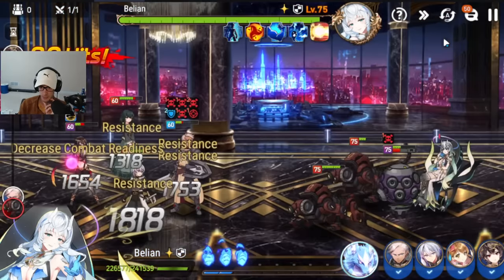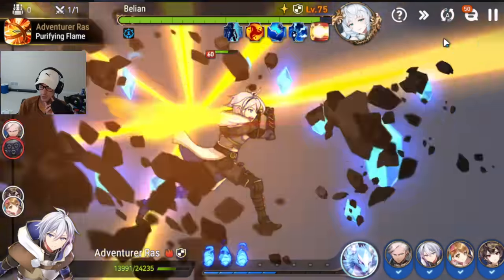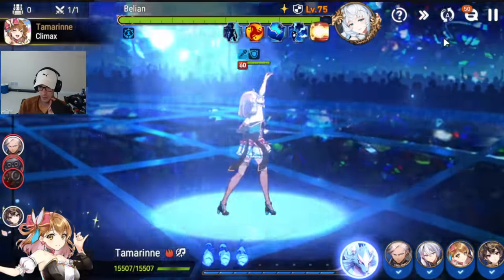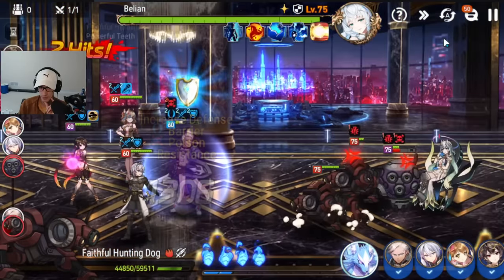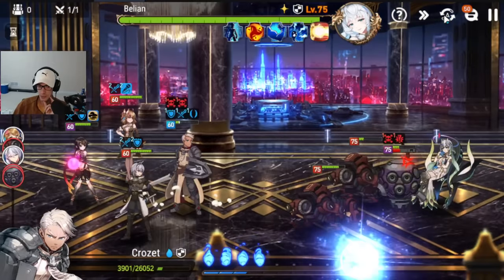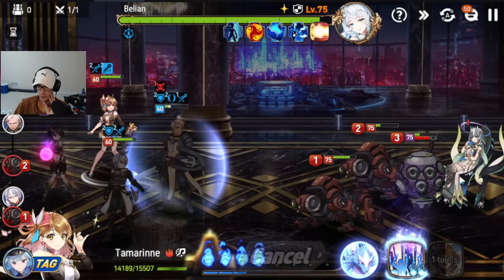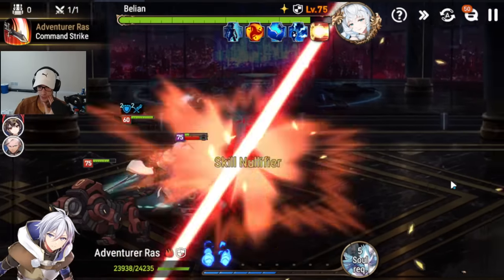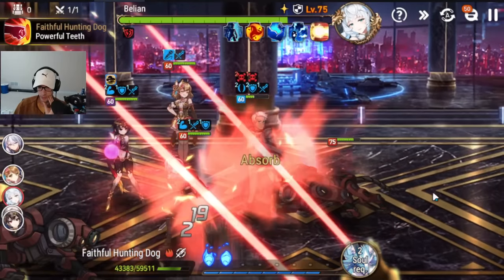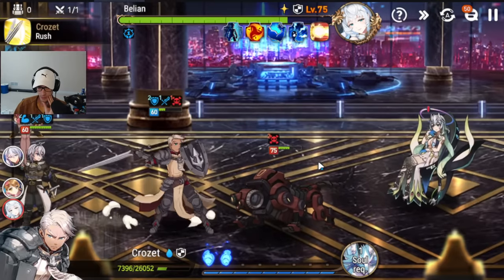Every time one of the mobs attacks, Crozet is going to be getting skill null again. If you want to manual it, instead of hitting Bellion it is often better to hit the mobs instead — this makes it a little bit faster. If your gear isn't fully upgraded, you might struggle a little bit on auto. By attacking the adds, you create an opportunity to attack her more consistently. If Crozet falls below 50% HP, he starts getting barrier and shield, which helps with survivability. You can also soul burn your Tamron for heals if you are ever struggling.